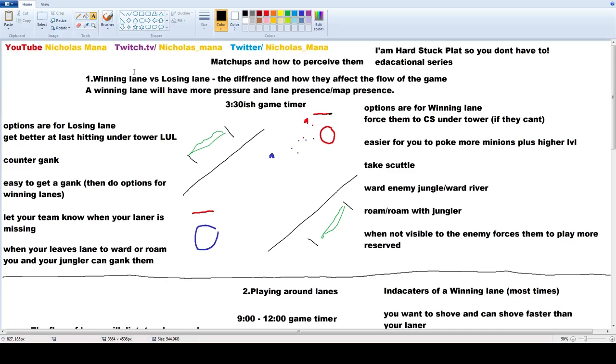We'll break it down to three parts. I'll go into detail about winning lanes versus losing lanes, and how they affect the flow of the game, and where you can predict teamfights or skirmishes are going to happen based on pressures that the lanes exert. Then we're going to talk about how to document a matchup and how to keep track of who wins what, how to play the lane.